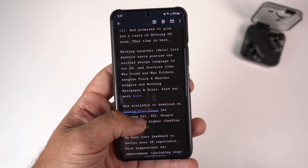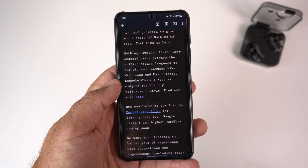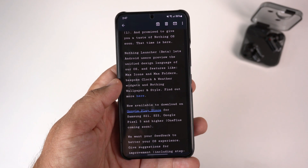As you can see, it basically just says that you have a unified design language with features like the max icons, max folders, bespoke clock and weather widgets, and Nothing wallpaper and styles.